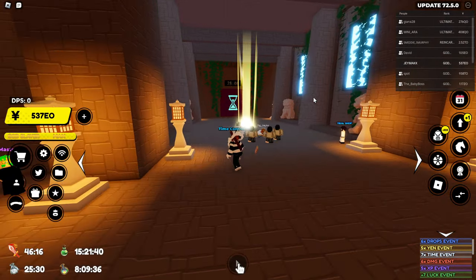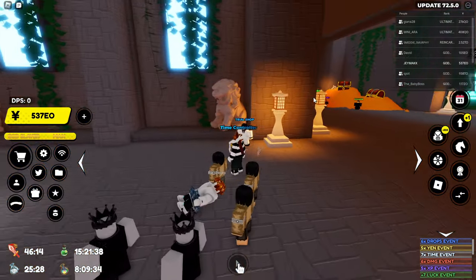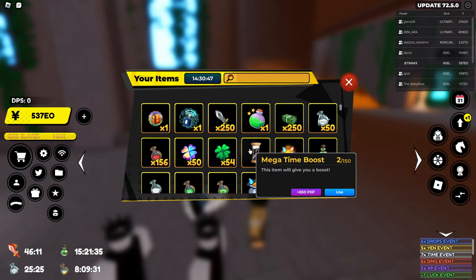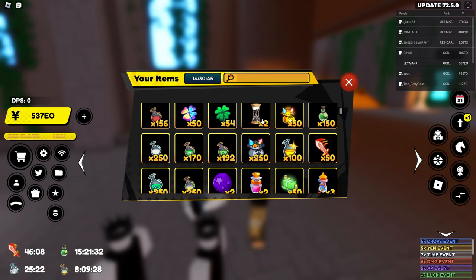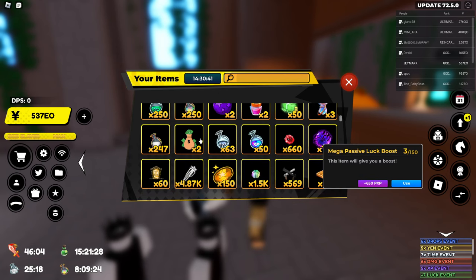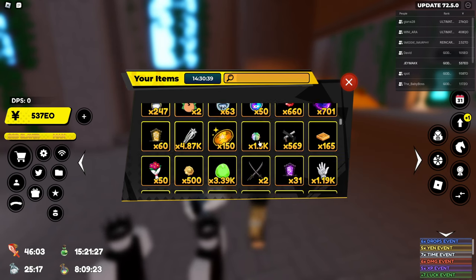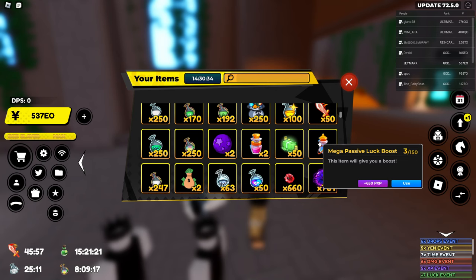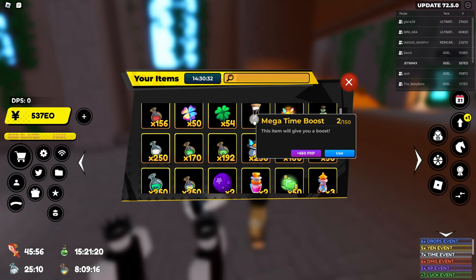What up, people? In today's video, we're going to show you how to make Mega Potions and AFS. Basically, you have these potions that boost your stats up by quite a bit. They have them all for damage, drop — this one's really good — drop one, and passive luck. Those are the main ones you're going to need.